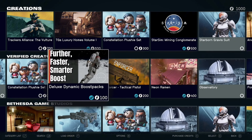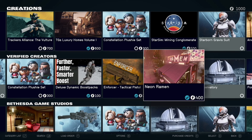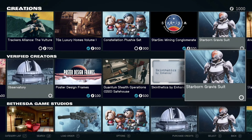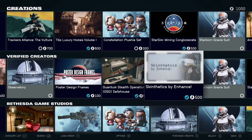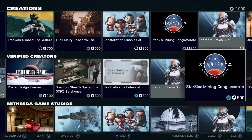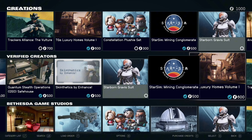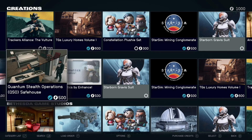Others, as you may see, could have a blue checkmark on them. A blue checkmark means that they are made by a verified creator — somebody that has put out good mods time and again that are always working perfectly, and Bethesda has accepted them into their verified creator program. So anything with a blue checkmark, you can pretty much have a 99% guarantee that it is going to be a good, smooth-working mod.